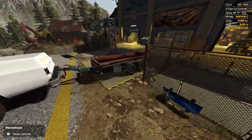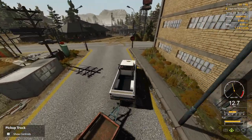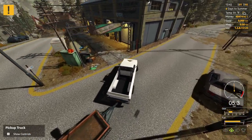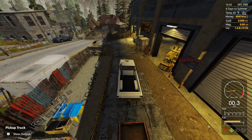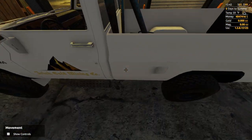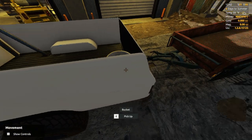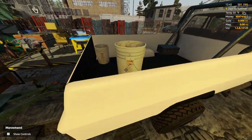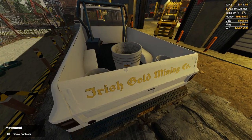We got close enough to hook it up, got the trailer hooked up, and now we'll pull into the pickup area and turn that off. We've got all the equipment we need to pick up, so we'll start loading — putting that there and taking these buckets.